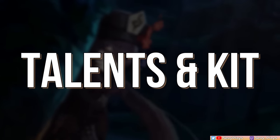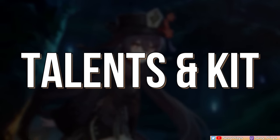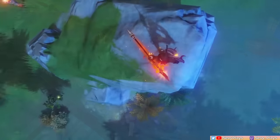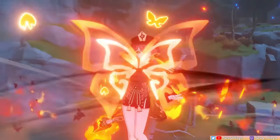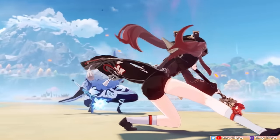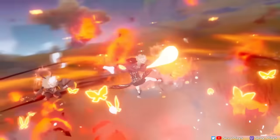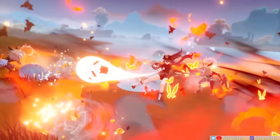Hu Tao is a pyro DPS that excels in single-target combat and dealing high reaction damage. By understanding how her kit works, and more importantly, how to effectively play her, we'll be able to bring out her potential and send enemies to the afterlife as quickly as possible.